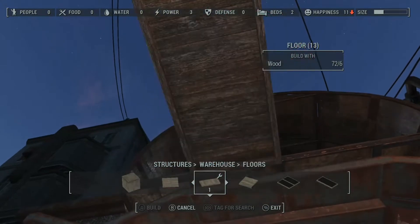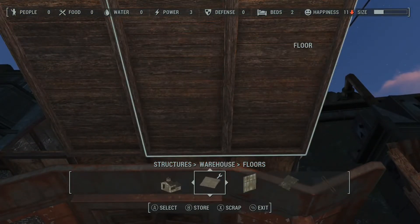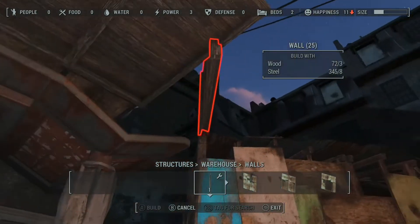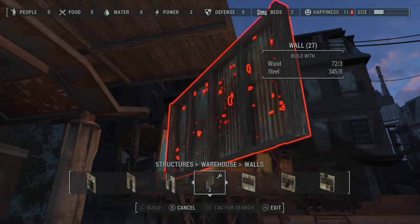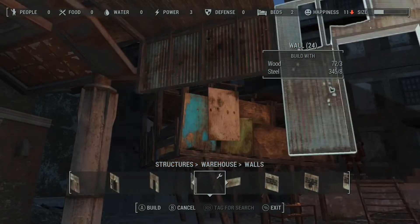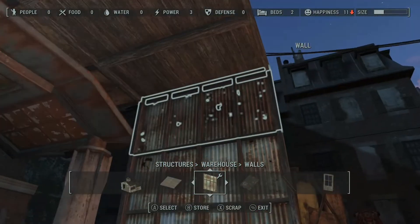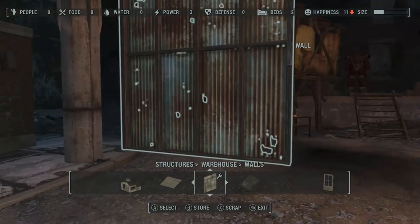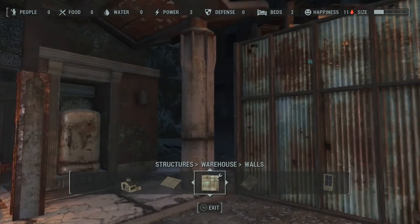Now the next thing that we'll want to do is put up a half a barn floor and then a full floor. This gets us to the extreme edge of our metal prefab. Now we'll take a half a wall, put that up, and then put a full wall down below it. Once we've done this, we can take the half a wall out, click on the full wall, and it drops straight down to the ground.